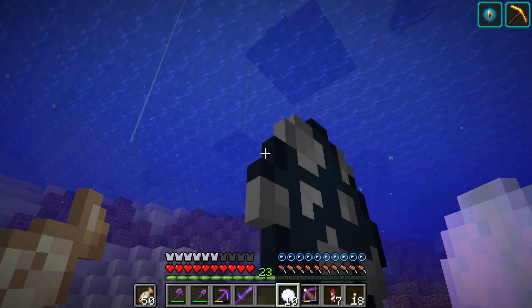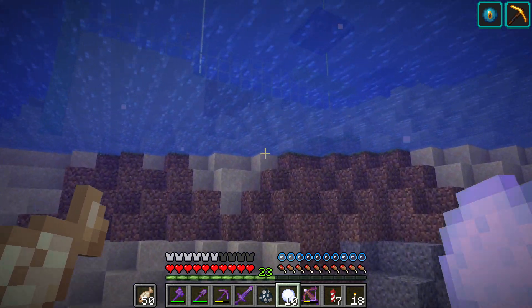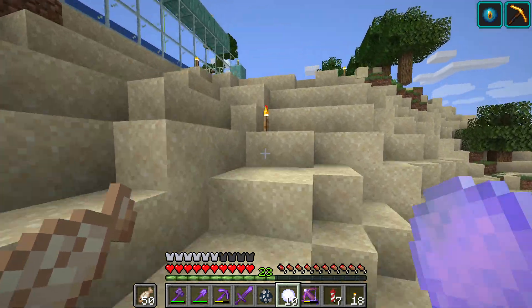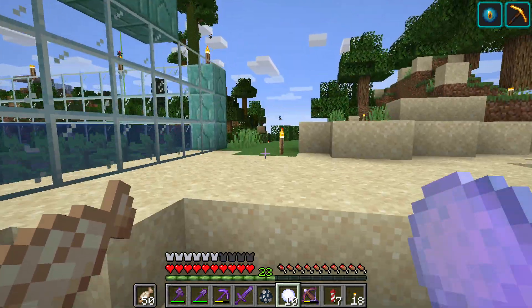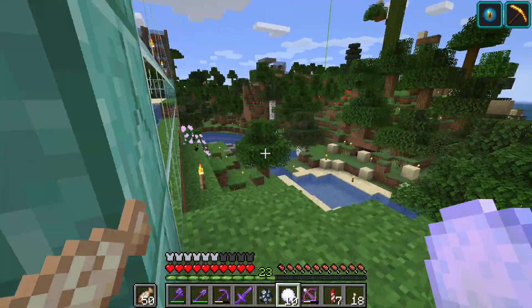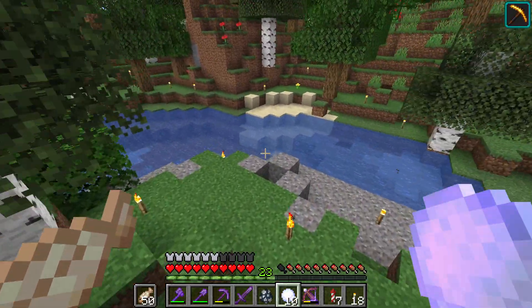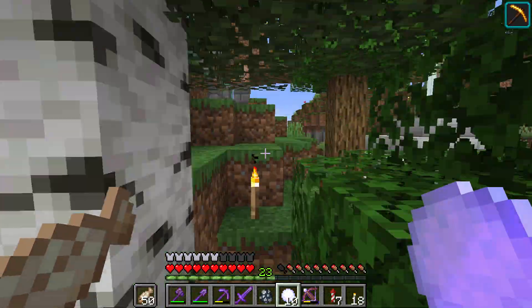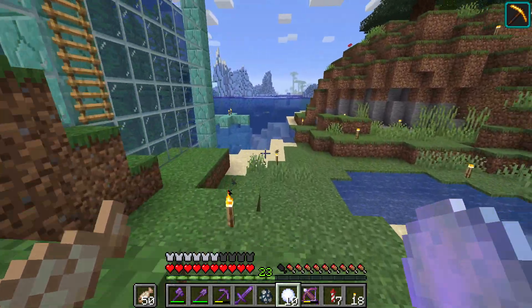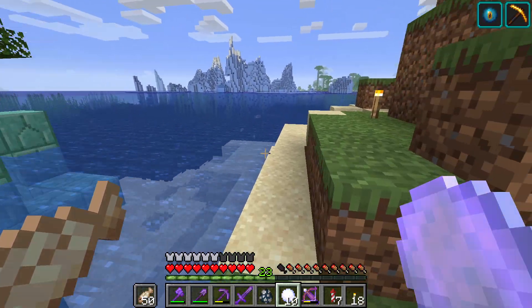I've had dolphins in multiple places across my world and they keep disappearing. It's a problem. I want to have dolphins in this zoo area. That one disappeared — I haven't mentioned that on camera yet. He's gone. I don't know if he died, I don't know if he despawned. I don't know what is going on. But that's what we're going to try and solve today, because I really would like to have some dolphin tunnels.